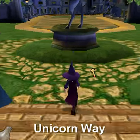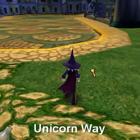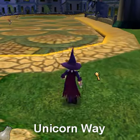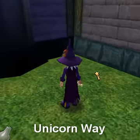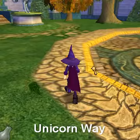Hello, this is Wolfstorm's guide to finding all the smiths, and we'll start here in Unicorn Way, right outside the Hedgemage maze. If you look over into this corner, you'll find the first smith.